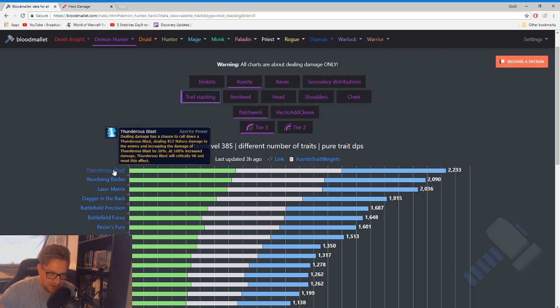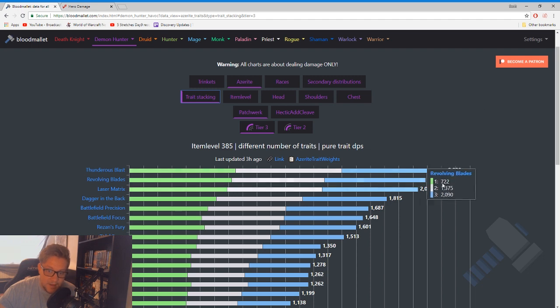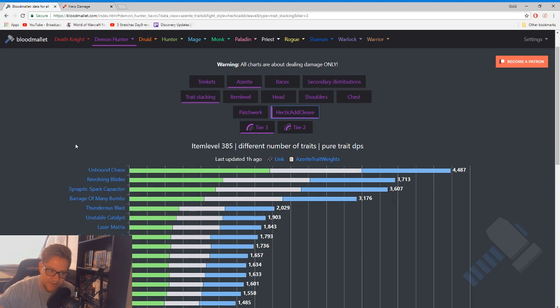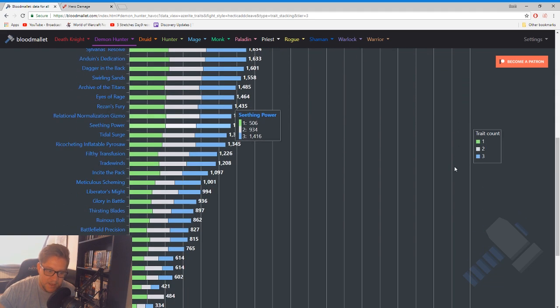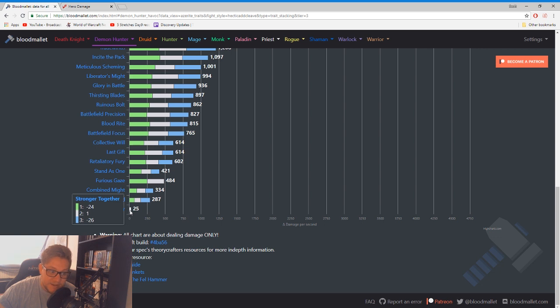What I would recommend doing is just searching by item level and trait stacking. On this website, Thunderous Blast on single target is pulling pretty far ahead of Revolving Blades, so we do know that Thunderous Blast is the one we should be searching for on this character for single target. And to show you — if we go to hectic add cleave, Unbound Chaos is now the best one to be stacking for AoE. Unbound Chaos at three stacks gives a 4,487 potential DPS increase versus a minus 26 DPS increase from three stacks of Stronger Together, or a 364 DPS increase from Furious Gaze.